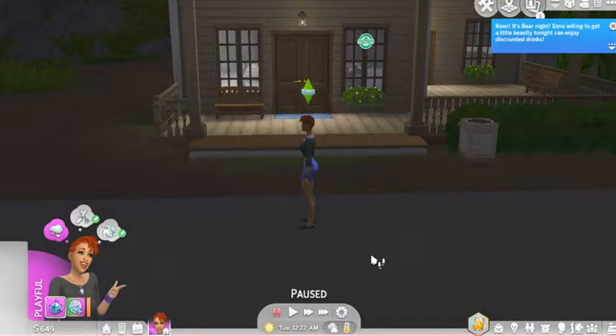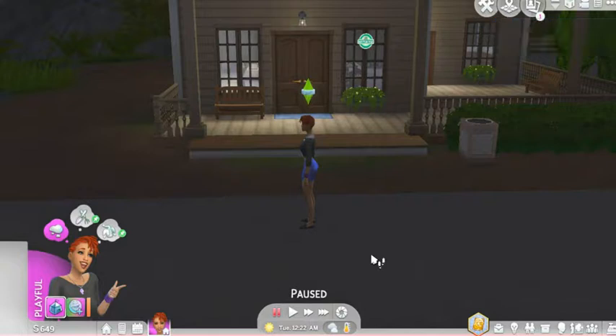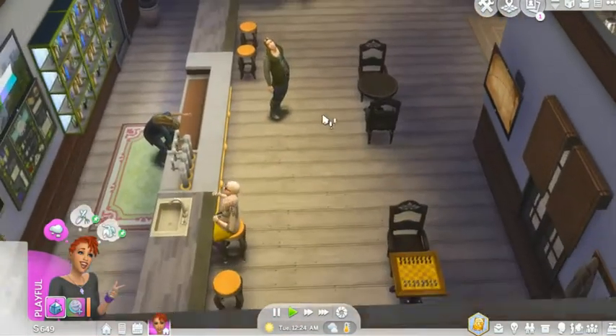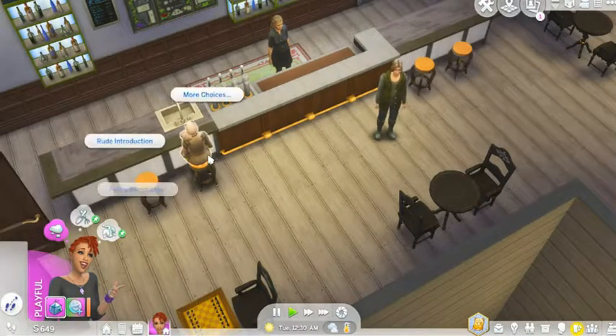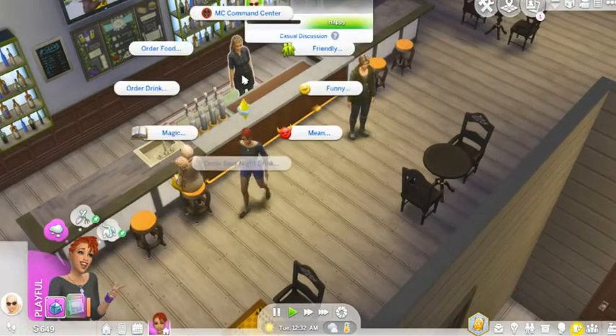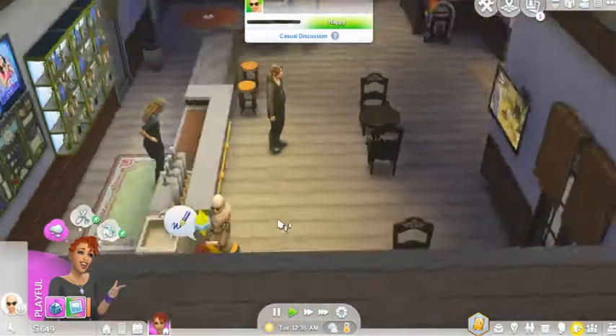It's bear night — sims willing to get a little beastie tonight can enjoy discounted drinks. In our little rules here it says we gotta make the potion first. That's fine. I'm gonna go check out this bar. Come on in. Come give a friendly introduction. She knows her spells, she knows her spells! Wow. This is kind of like a sad little bar. Come on in. Go give them an introduction.